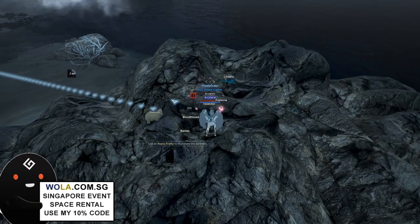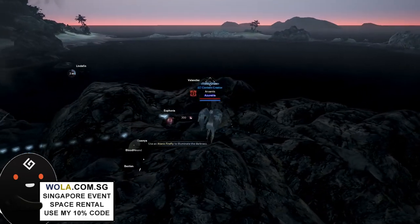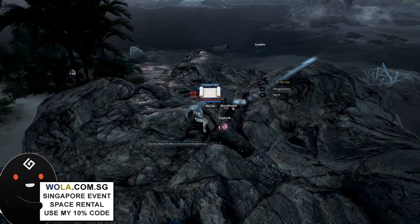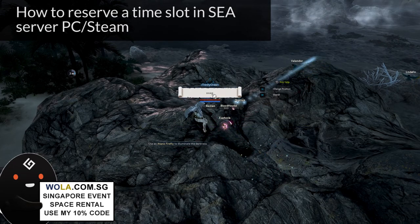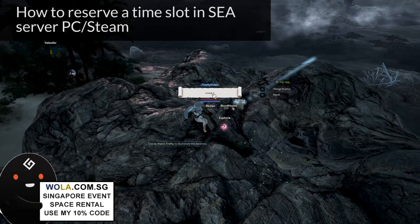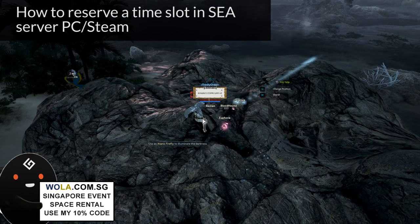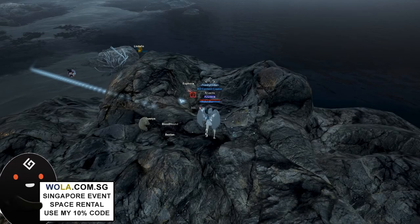Leaders and officers will come to the guild spot first and find an area to sit down in standby mode. Once seated, they press F5 to release the message board and click things like 'Khan Raid' with the time — for example, 8 PM GMT+8 — then press enter. This message shows so any other guilds coming in will know this guild has already reserved Khan for 8 PM, and they will go for another time slot or change server.